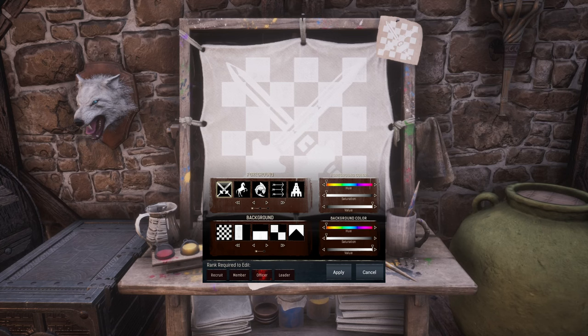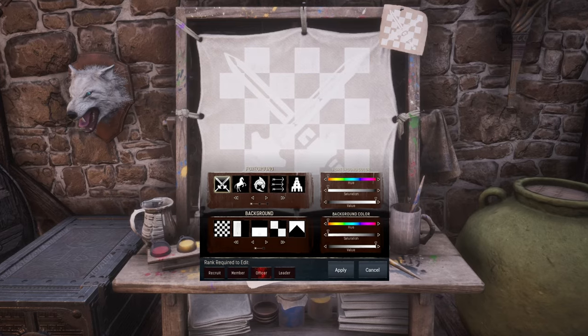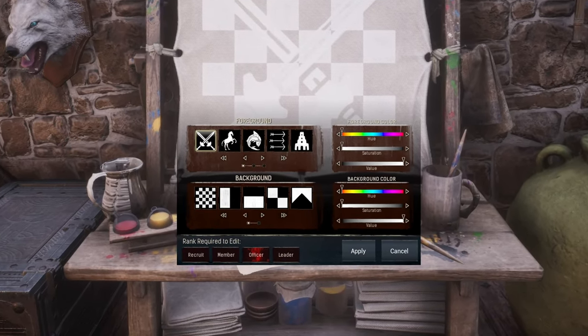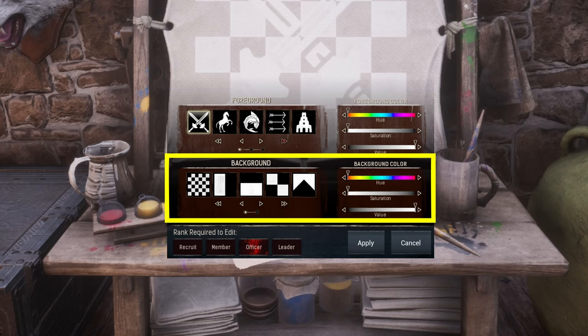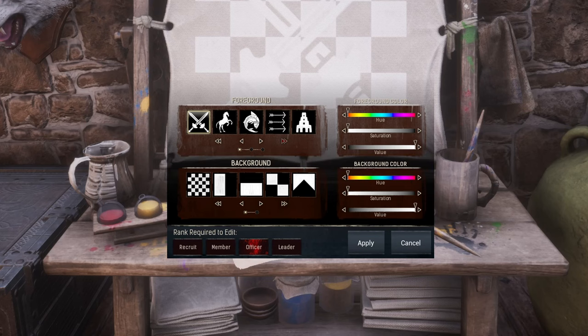Now let's have a look at the actual clan emblem editor. Once you open it, you will see that an emblem is made up of two elements: the foreground, which is typically a kind of clan insignia or symbol, and a background pattern. Currently, at least in this preview version, there are five free foregrounds to choose from.